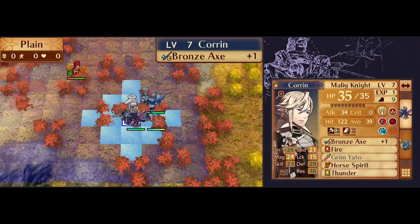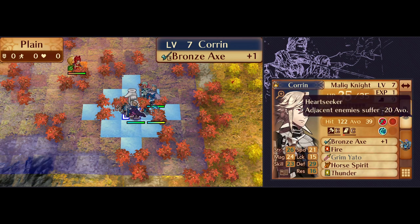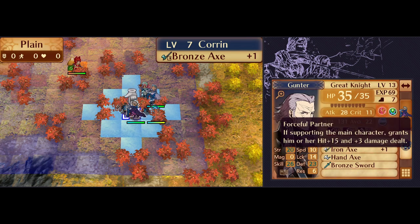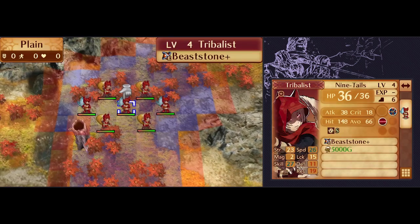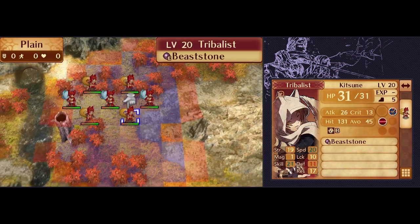On this particular map, two of my key units are going to be Corrin and Silas. Corrin has Heartseeker, and he gets a hit bonus from Gunter's personal skill, giving him 35 additional points of accuracy — a huge help when facing enemies who are walking around with 66 Avoid or more. With only a Bronze Axe plus one, Corrin's attack power is not too impressive.